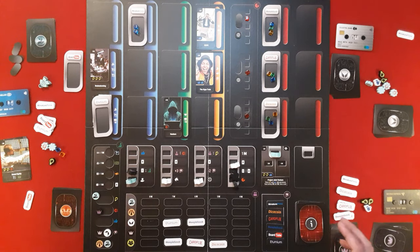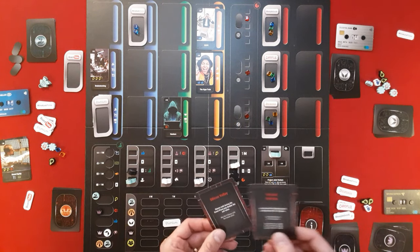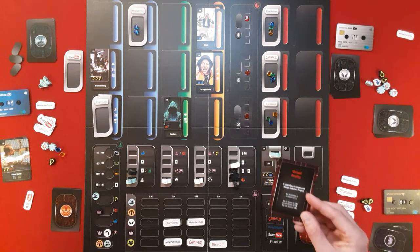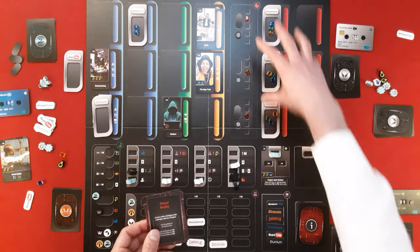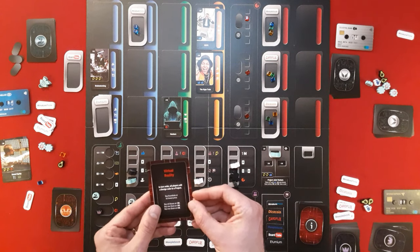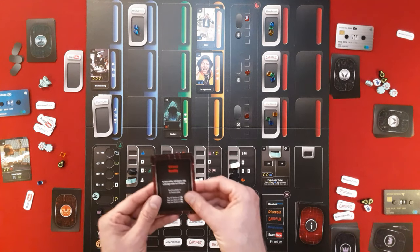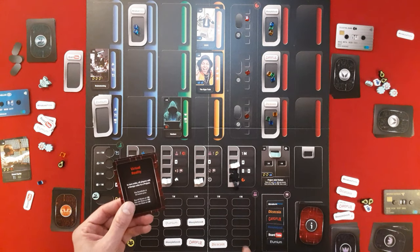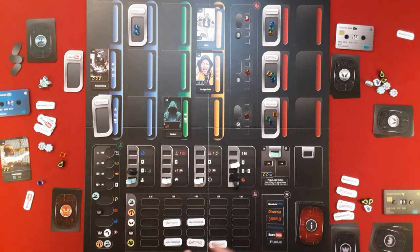Now comes the third part of the round: the event phase. You reveal the top event card — for example, Virtual Reality. In turn order, all players add a design cube to a project, including the market leaders keeping their established companies strong. Then the public buys BoardTube at its lowest price. Following that, they buy all shares at $4 million, one share at $5 million, and another at $6 million. These public shares come to the bottom of the market track and that card is discarded.